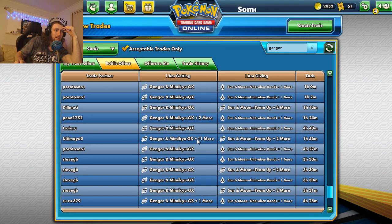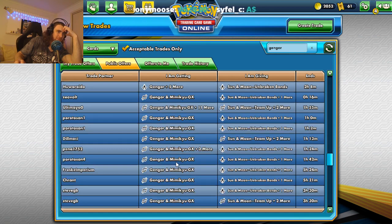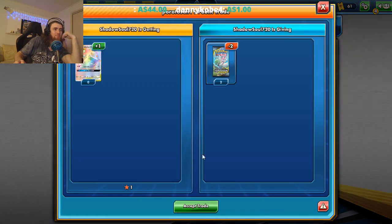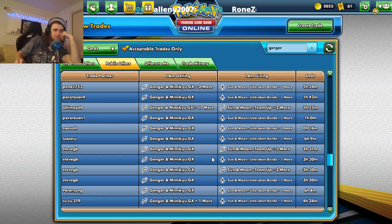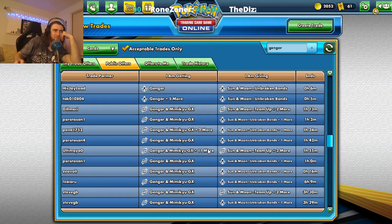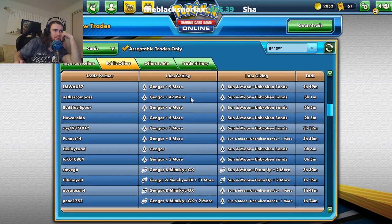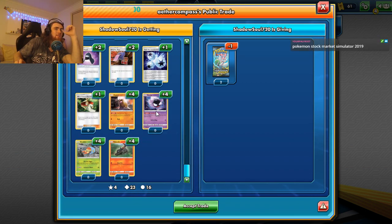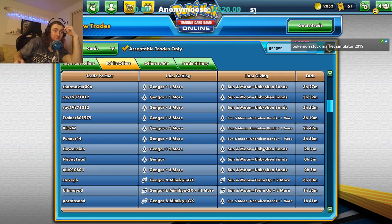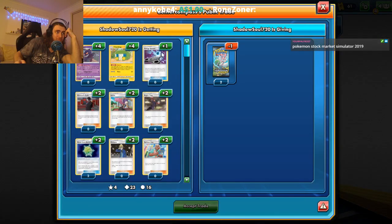I would like this whole Gengar-Mimikyu thing, but I'd only want to trade one pack for it and most people want at least two. But this here — we can get four Gengars plus a whole bunch of different random cards, four Ghastlies, just for one pack, and I think that in itself is pretty great.